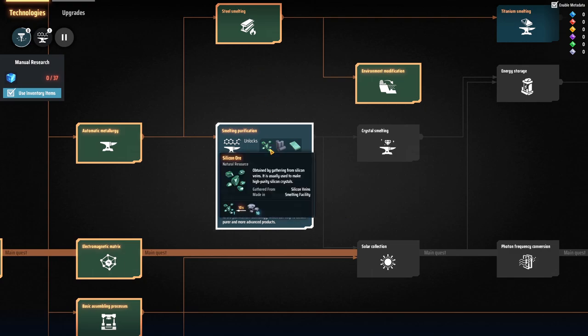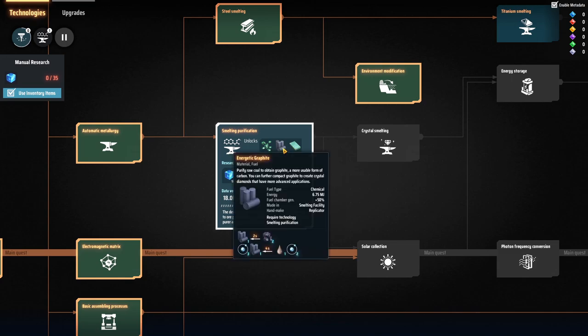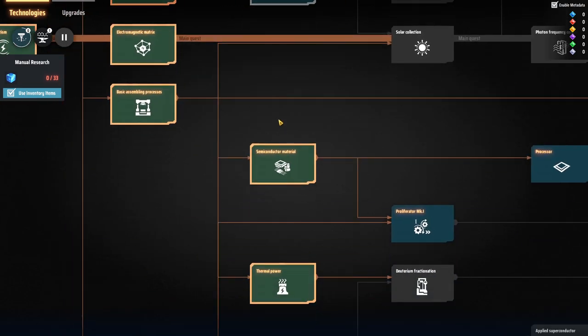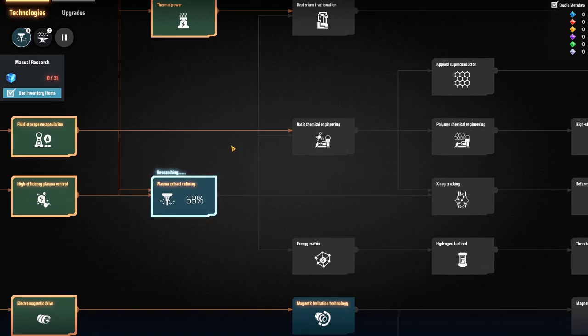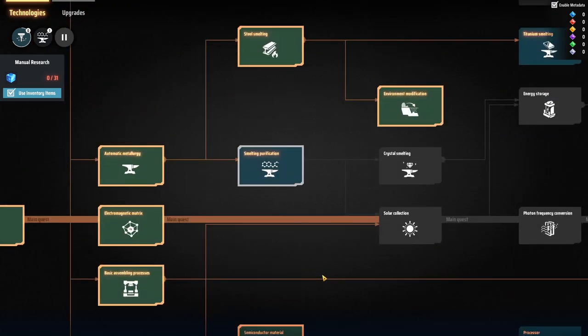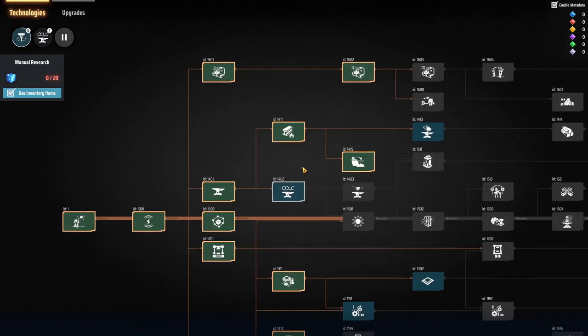This is where silicon ore is — I need silicon ore to make silicon ingots through the smelting factory. Graphite is going to be coal through the smelter, and then I don't know what those hydrogen symbols are — that's got something to do with plasma extracting. Not too sure, but it's going to be a minute until this research is done; we'll check it out when that's finished.